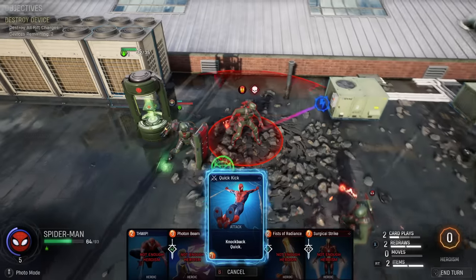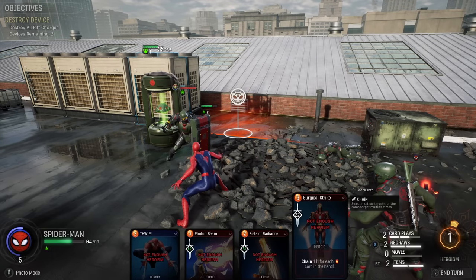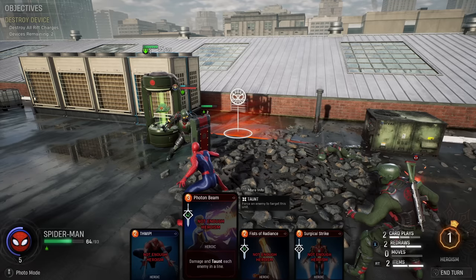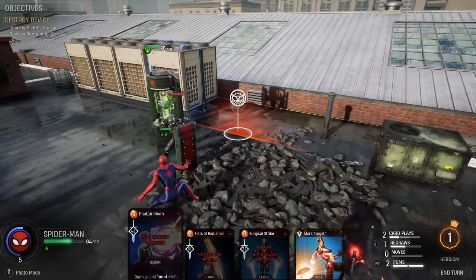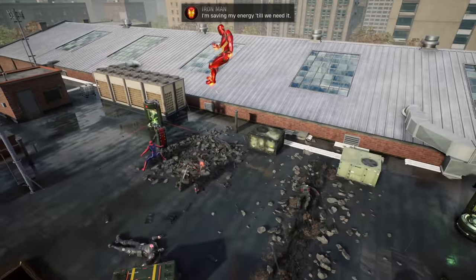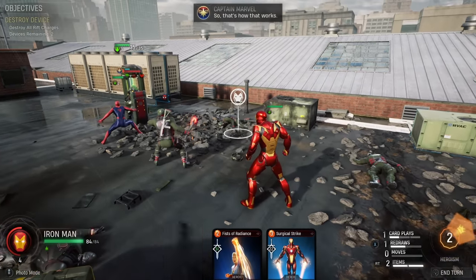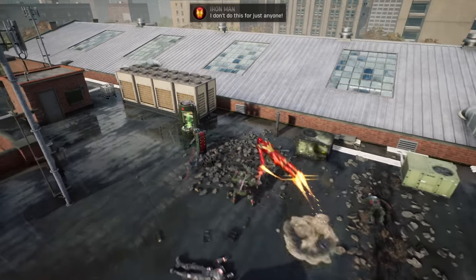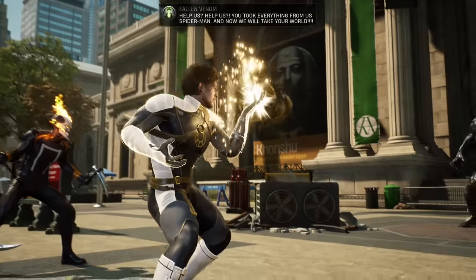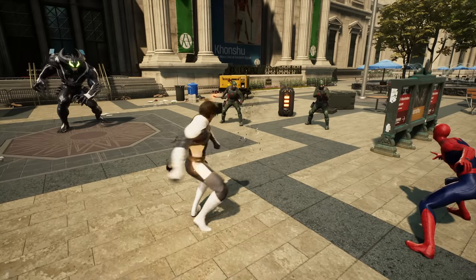The cards obviously dictate what moves you can pull off and are based on drawing them from a deck you set up, but the decks aren't massive — everything is manageable. A lot of the combat is based on positioning and using the environment to your advantage. Lots of moves encourage knocking enemies in a certain direction to slam them into other things for damage bonuses — like kick a guy into an electrical panel, or pick up a garbage can and throw it at a dude's head. It leads to a lot less staring at numbers and stats, and more just sitting and thinking about the matches as puzzles. When there are sub-objectives, sometimes it's about optimizing every single move to accomplish everything in just one turn.